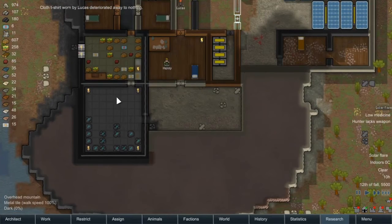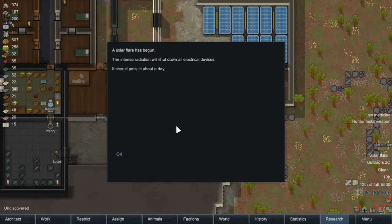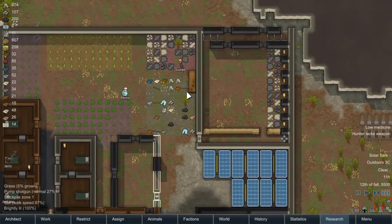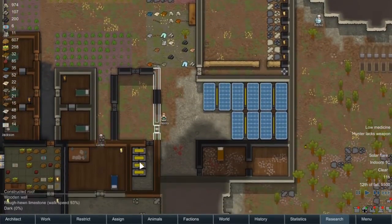I want this to be kind of a dining slash recreational area. A solar flare has begun - the intense radiation will shut down all electrical devices, it should pass in about a day. That's all right, it's not a long one. I've had some that have been pretty long.